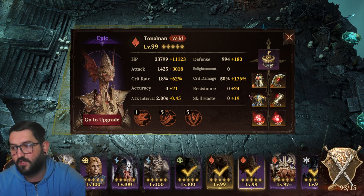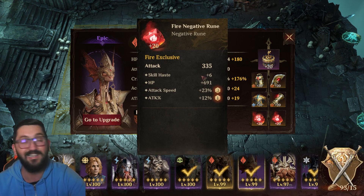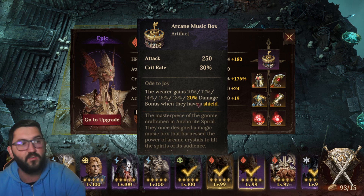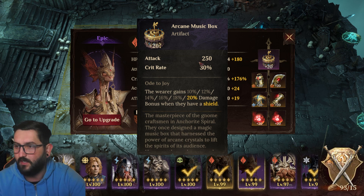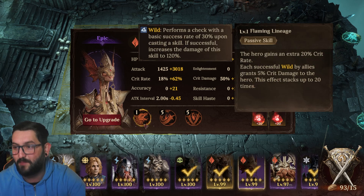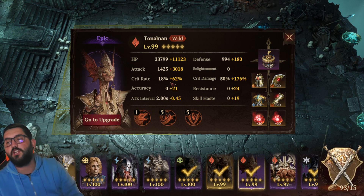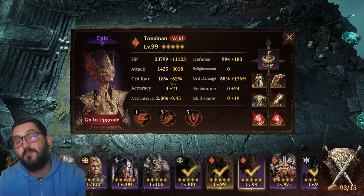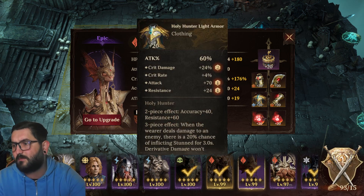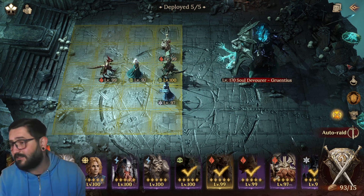For Tonalanda, same thing — Executioner set for damage with crit damage gloves, attack percent chest, more crit damage, and attack. I like to run the Arcane Music Box on him — not because of the shield effect since we have no shields in this team, but because it gives 30% extra crit rate. Paired with his passive that gives 20% crit rate, you only need 50% crit rate from gear, which makes building him a lot easier with just crit rate sub-stats from gear and runes.